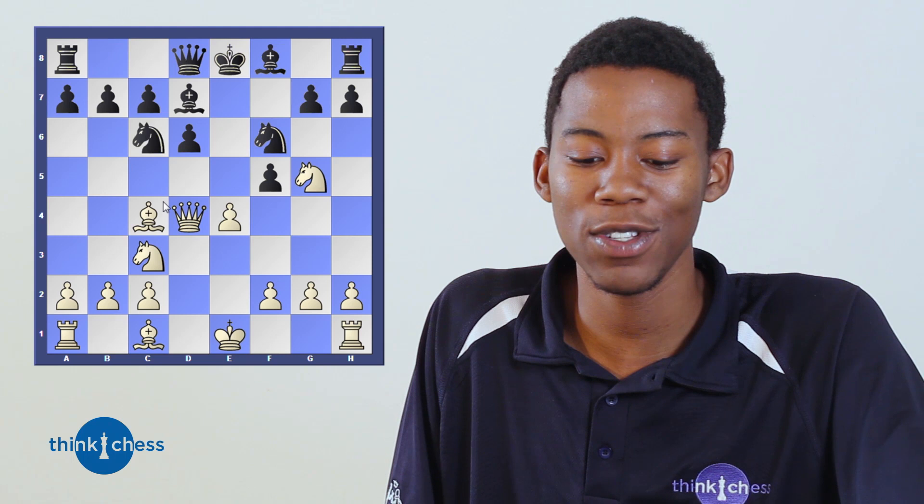Knight to g5, putting another piece into black's territory and highlighting the huge weakness on f7 — a key theme allowing white to deliver a nice combination. Knight to c6, bishop to f7 check, king to e7. And now, because the position is ripe, white sacrifices the queen: queen takes f6! King takes f6, knight to d5, king e4, knight to f3, king takes e4, and finally knight to c3 — checkmate.